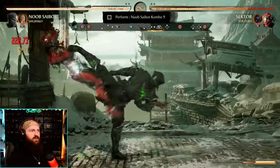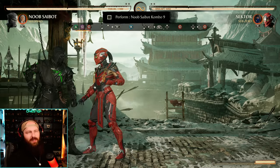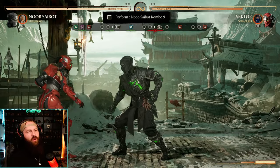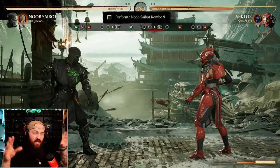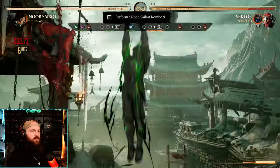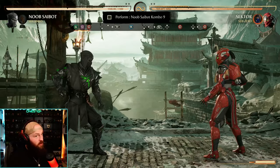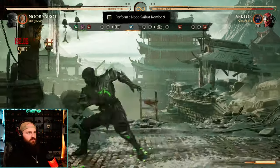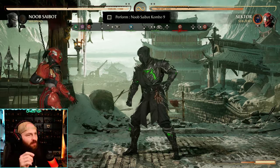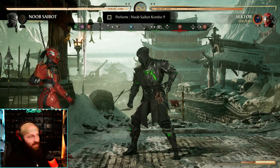The tricky part is that down-back-cameo into hold-up for Shijinko conflicts with Noob's down-up teleport input. The game reads it as a teleport instead of the cameo move. The fix: do down-back-cameo and wait a quick second before holding up so Shijinko is already out. You can't teleport while she's out, so after down-back-two wait that one quick second, then hold up — she does the up version with the missiles.